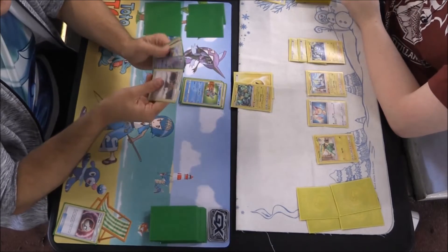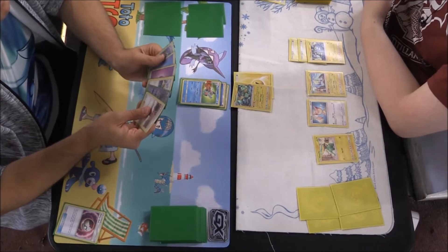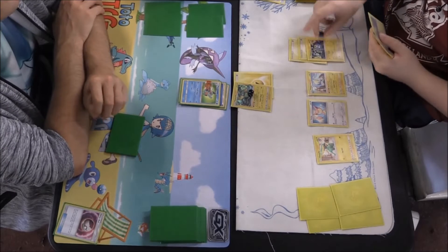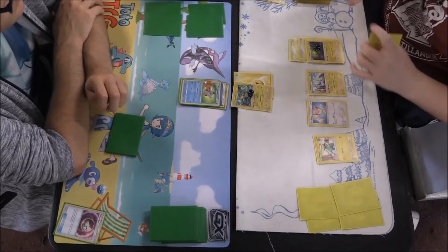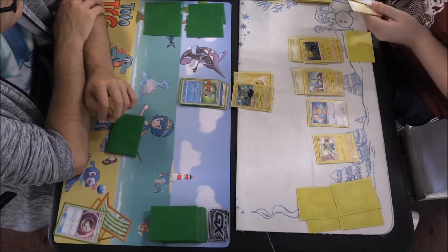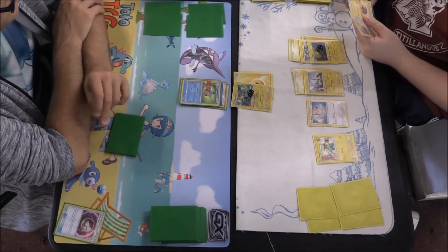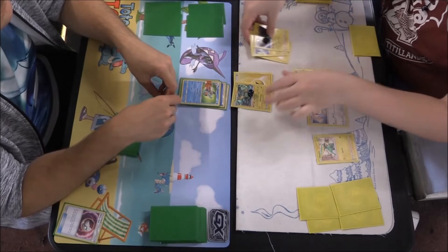We can evolve into Marshtomp and attach another Water Energy, giving us access to the 20-20 attack. Doing 20 on the Manectric and 20 on the Chinchow, which has now evolved into a Lantern with two energies already on it — pretty nice. One energy going onto that Manectric, the only energy it needs. If that Manectric gets knocked out, that energy can be taken by the Lantern, which is pretty cool. Skitty's just sitting there on the bench, probably waiting for a Delcatty.